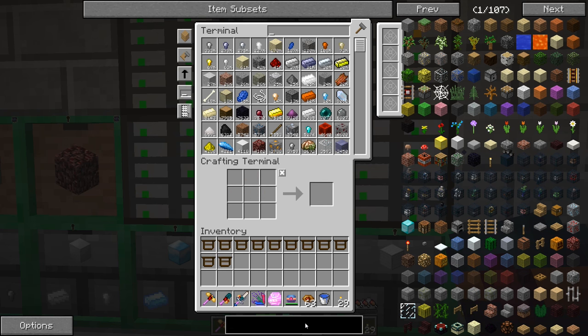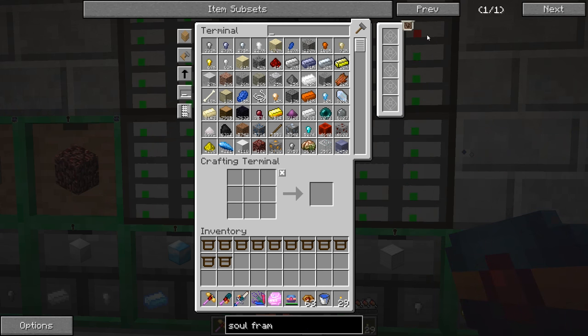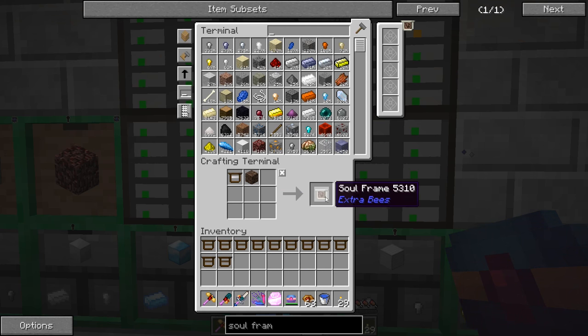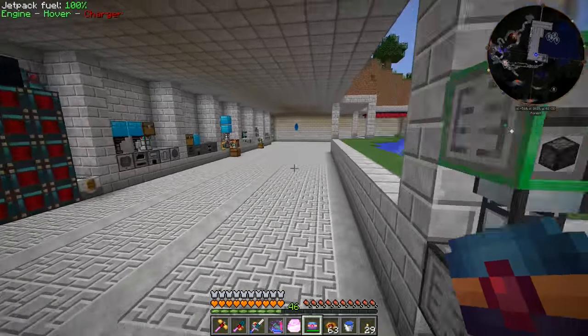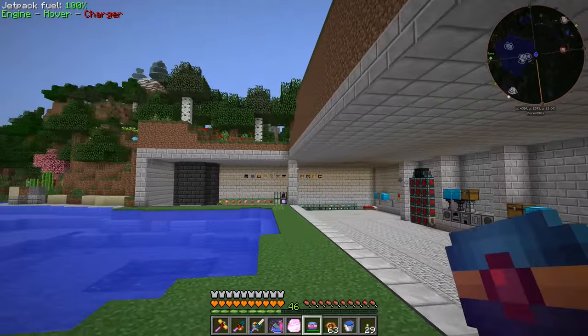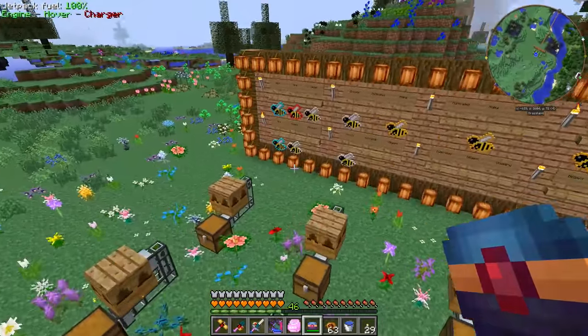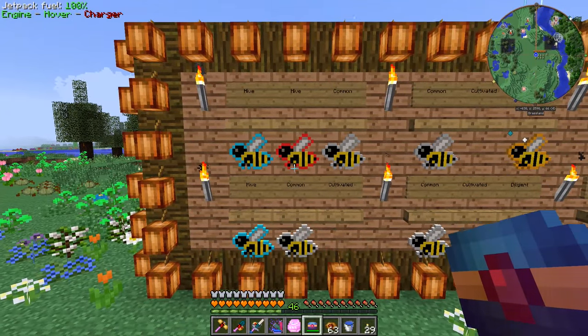Another thing we can do — there are soul frames, and these don't speed up the bee or shorten their life, but they make it more likely that it will mutate. Something like this is what you want when you're trying to crossbreed, especially earlier on when you're in the regular apiaries. We are going to make some of these — soul sand plus those impregnated frames. This will help us along trying to get these bees to do their crossbreeding.